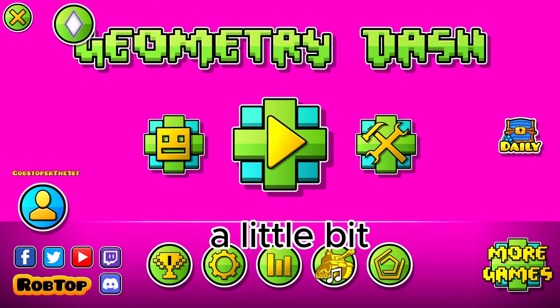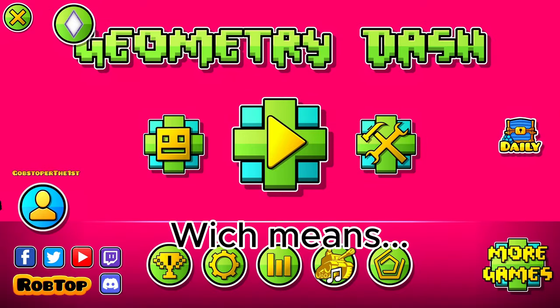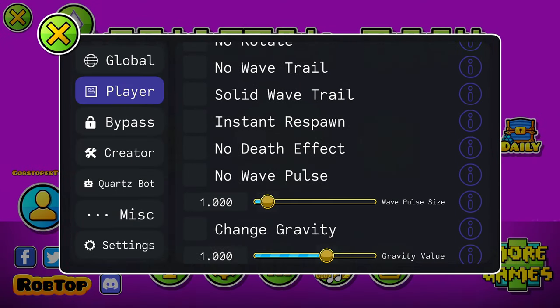Yo what's up guys, today you might see something a little bit different on my menu. I've got Geode, which means I've got a mod menu. Yeah, I'm basically a hacker now. Alright let's see all of the crazy things you can do.